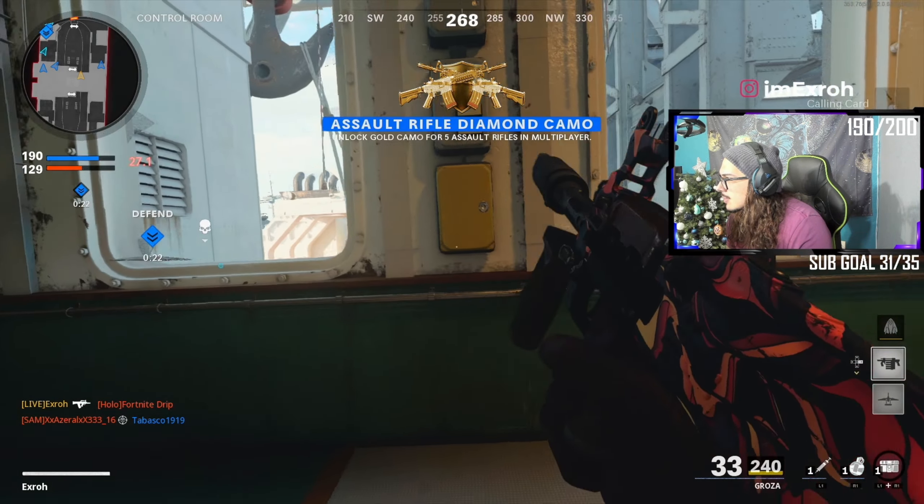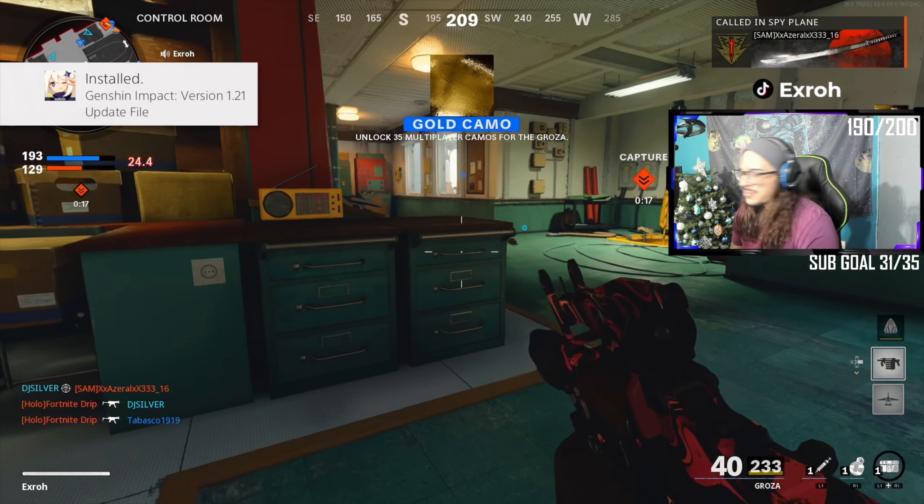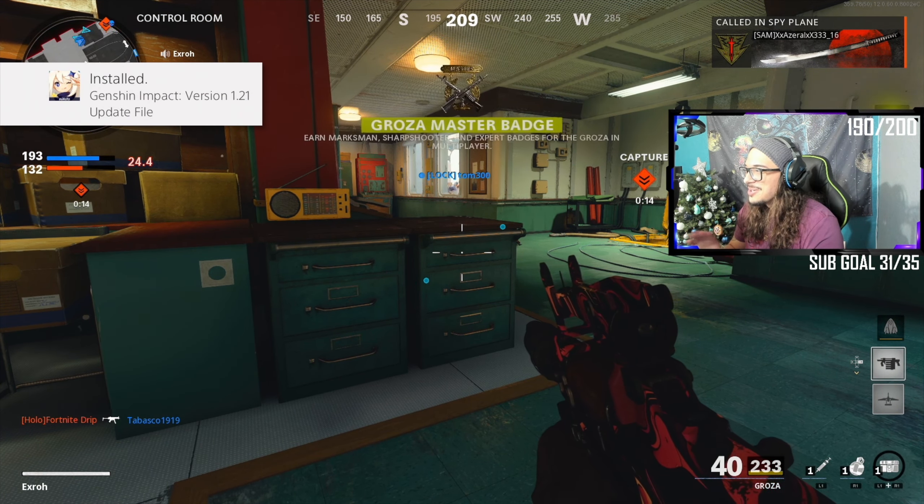Let's jump right into the topic of what's going on. So we got the Groza, and oddly enough I somehow got it diamond on all my ARs by completing this, because I guess the challenge is just completing six ARs. So yeah, I got diamond on all my ARs with the Groza. Assault rifle diamond — wait, I didn't even finish the FAR, bro! And on top of getting diamond, I also got a nuclear, and honestly the gameplay is just insane — you guys have to stay tuned for it.